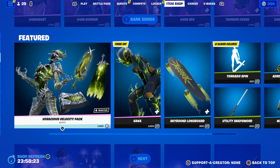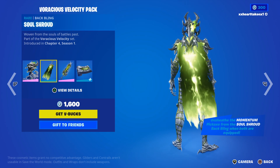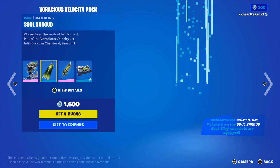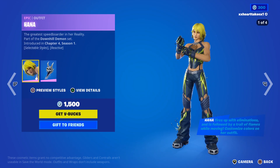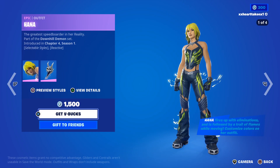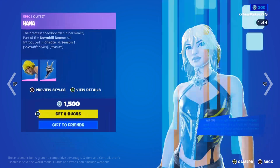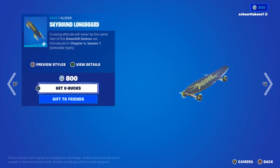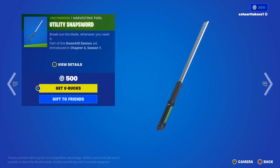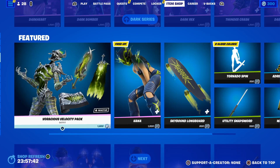We got the Victorious Velocity Pack. We got Calaris with the Source Round, the Momentum pickaxe, and the Acceleration Wrap. We got Hannah with four different styles — any color, react, off. We got the Skull of Calaris, the Skybound Hornboard, the Tornado Open, the Utility Snap Sword, Adrenaline Chaser, and the Way Too Fast Music Pack.